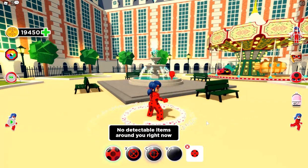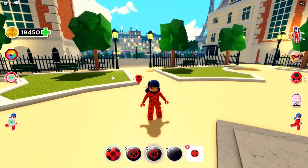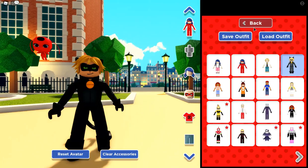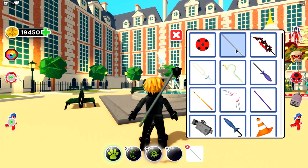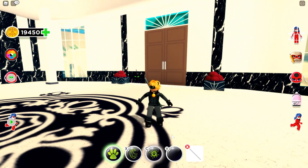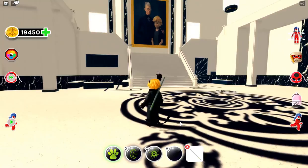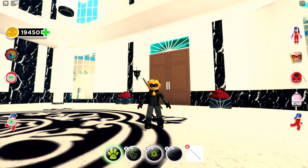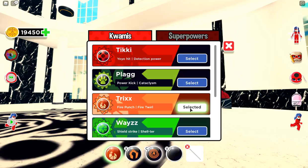Let's move on to the next one — Plagg, for the Power Kick and the Cataclysm. Let's switch over to Cat Noir, get Plagg and his staff. Let's also change location and go over to the mansion. Here he is! Let's test out his powers — X is the kick, oh look at that! And C for Cataclysm — how fun is that!